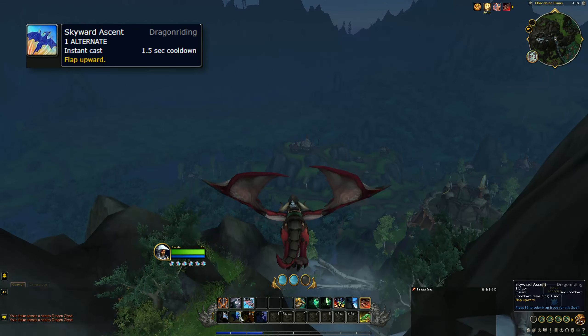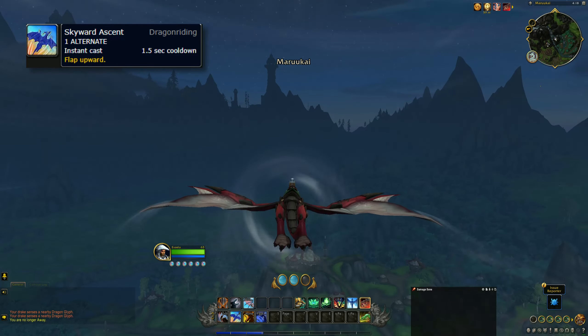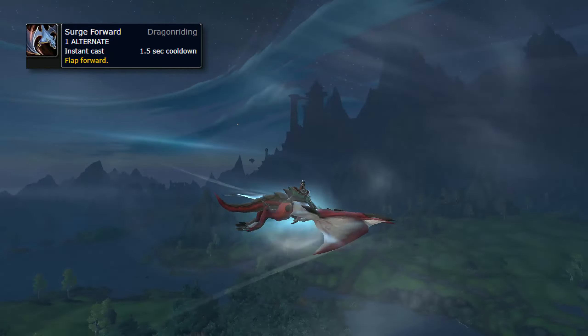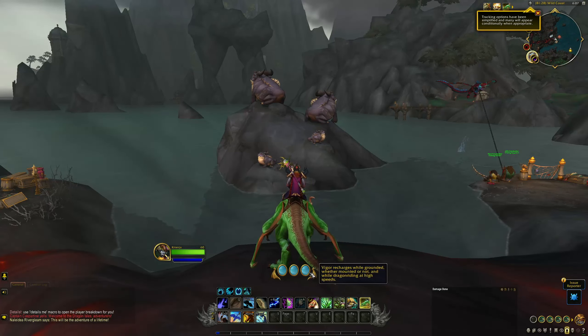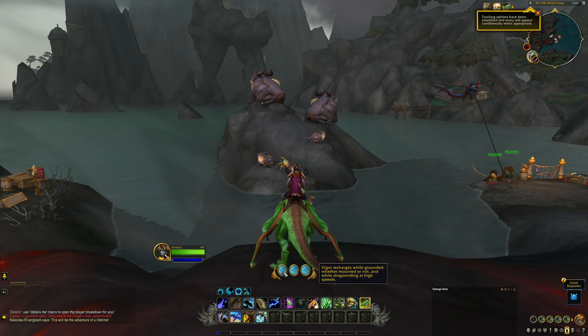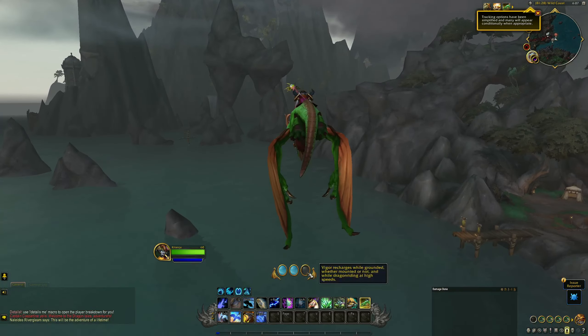Skyward Ascent propels you upwards to start flying, which can also be done by double jumping while on your Dragon. The other ability is Surge Forward, which surges your Dragon forward and increases your momentum. You will also see a resource bar containing three orbs — these are your Vigor charges.